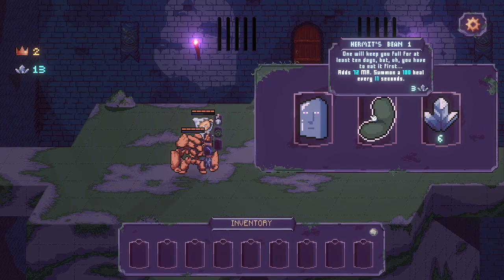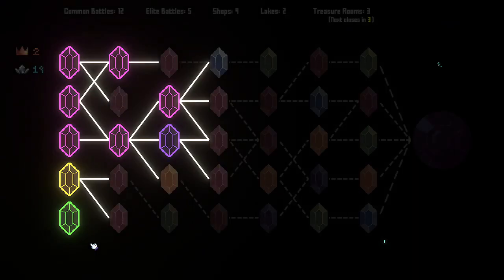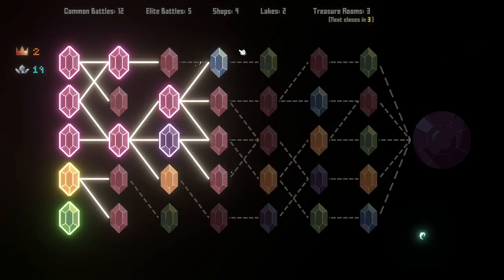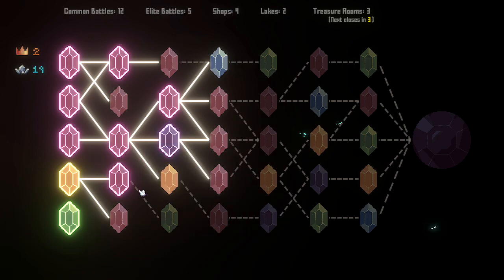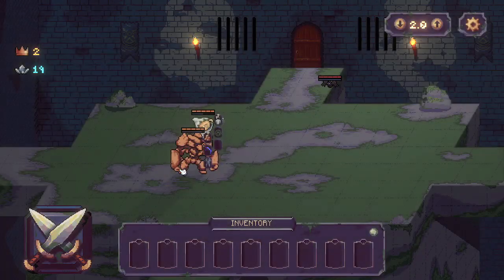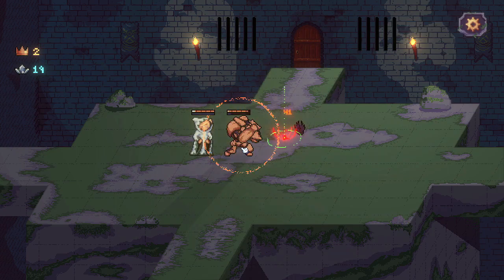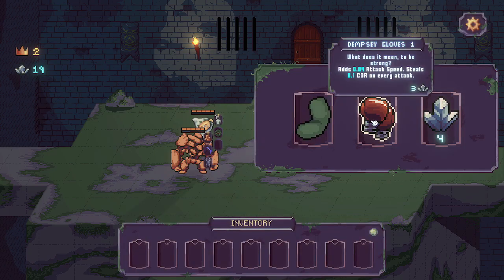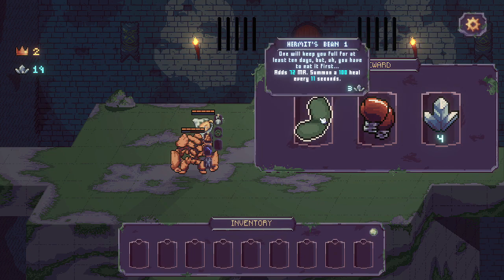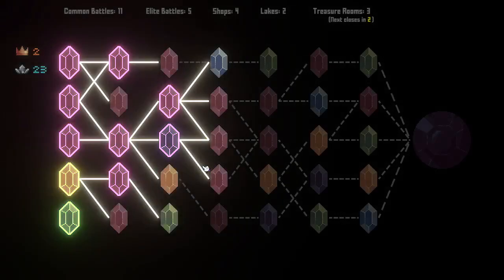Adds MR, heals — nope, we'll just take the money for right now. Three left. I kind of want to open up all the branches so that we can finish it whenever we see fit. I'm seeing attack speed steals a cooldown from the opponent. I think I'm just going to take the cash again because that will really help the armor scale up.